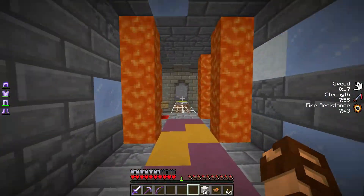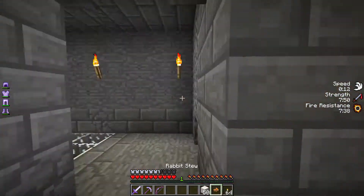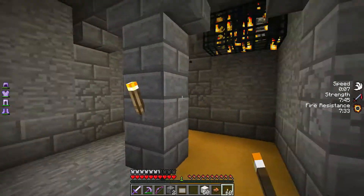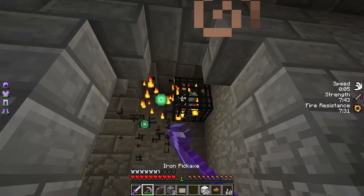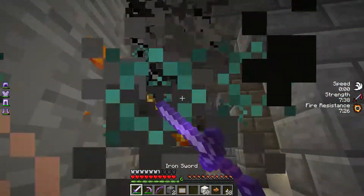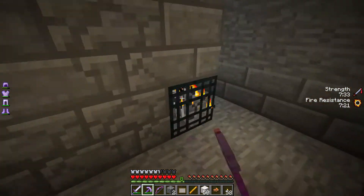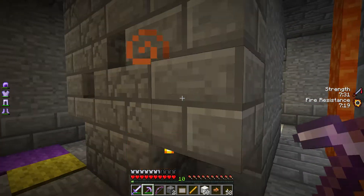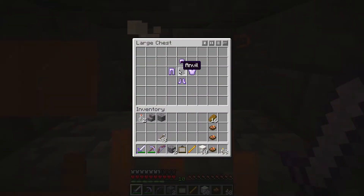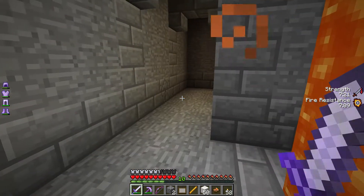I've got plenty of blocks, and if I fall in the lava at least this time I won't die. At least maybe now things have despawned a little. My equipment isn't terrible. Up and down and in. Fire protection — nice. We'll save that for later on.